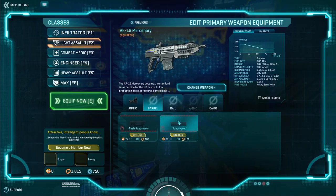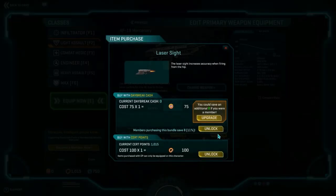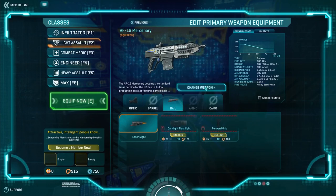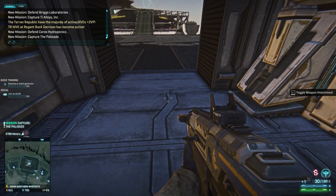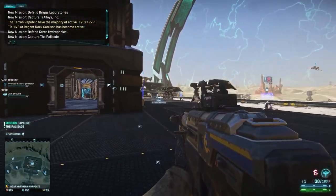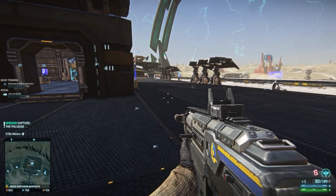I'm going to hit Rail, and for the rail attachment I want to unlock the Laser Sight. I'll hit Unlock. This will increase the weapon's accuracy when firing from the hip. Now let's hit Equip Now, and now my gun has the Laser Sight. You can toggle the Laser Sight on and off with whatever hotkey you have set — mine is L.